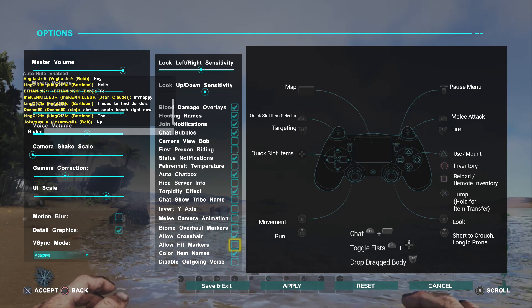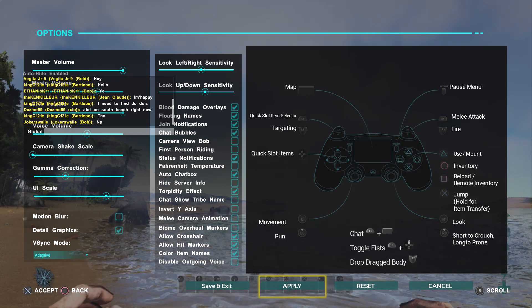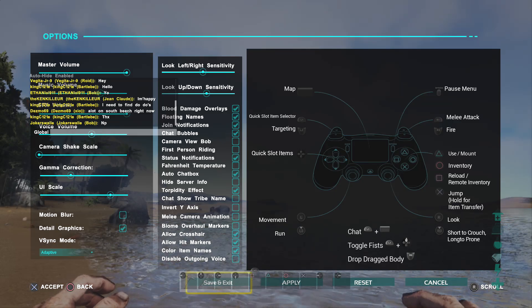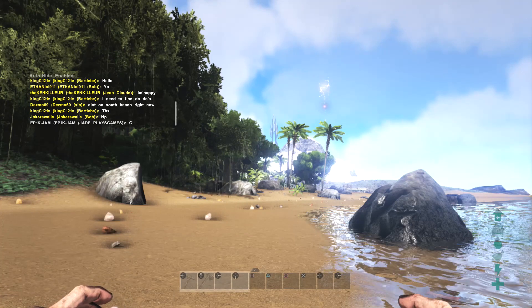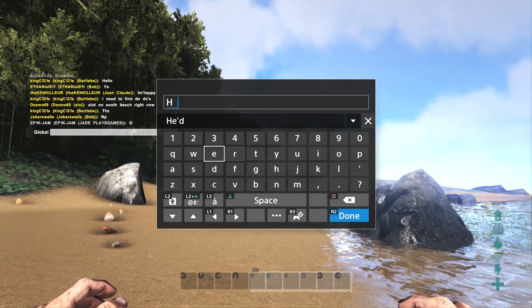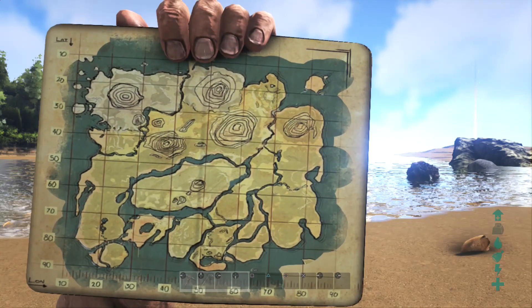Whatever game mode you play, every time you load up your world make sure you go into the options menu and come back out after saving — otherwise motion blur will suddenly come back on. To get the chat box to appear, just hold L1 and the touchpad (on Xbox: LB and the back button). With your map equipped, hold L2 (or LT) to zoom in on the map.